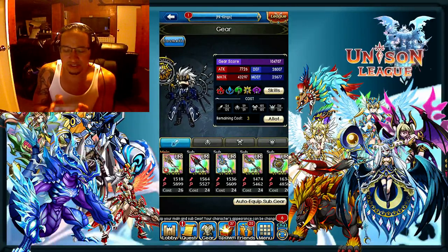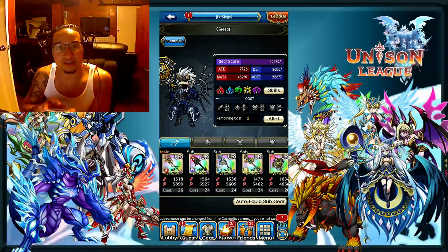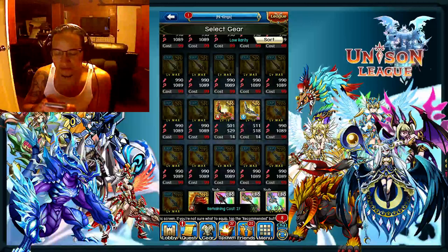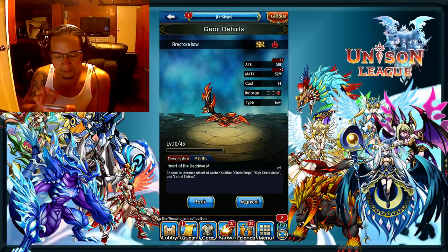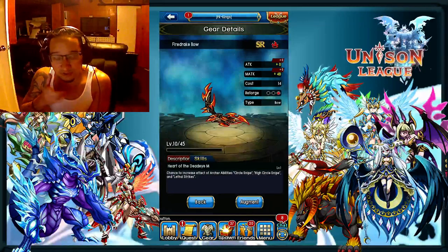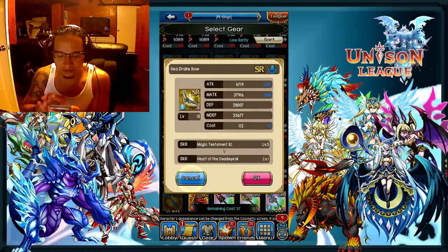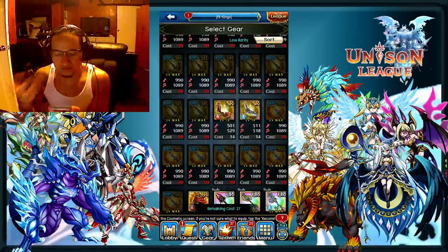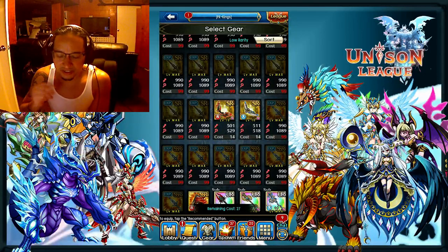First thing I wanted to do is tell you about the weapons you should be using as an archer, and that's going to tie into the skills you should be using as well. The first thing I want to show you quickly is these different bows. Heart of the Deadeye is what you really want to be going for as far as your skills go. You want to get three Heart of the Deadeye, and you can get this from the Sea Drake bow and these Fire Drake bows.